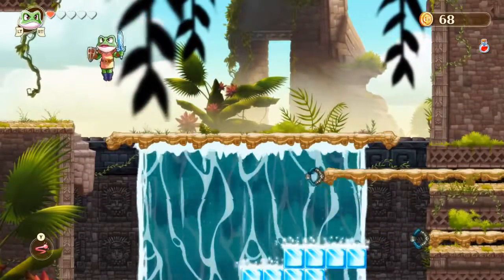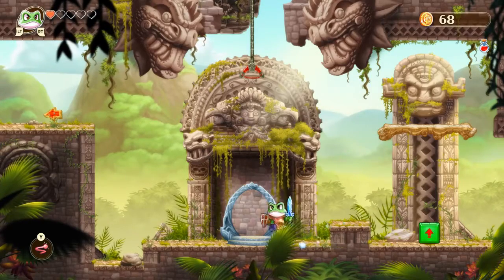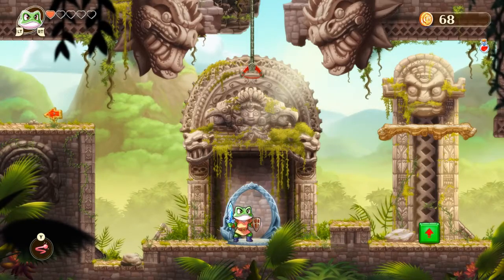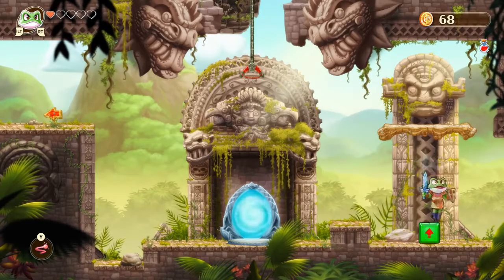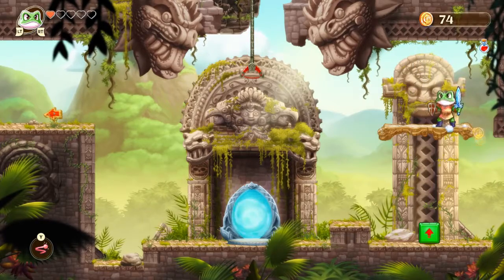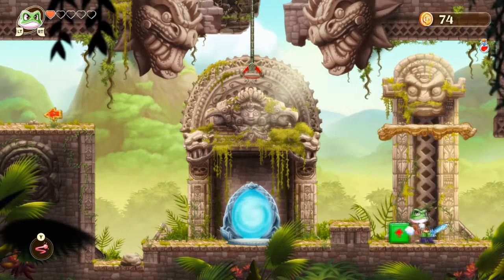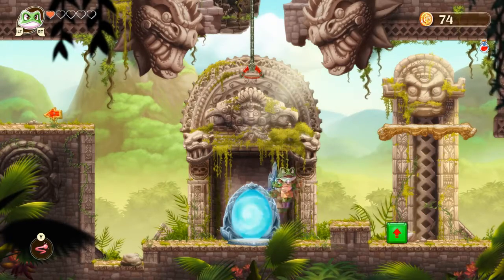There we go. Now I need another safe spot already again with my one little heart going on. That looks like a teleporter thing — we can run back to town, but we are not going to. That's interesting. I'm not sure how it helps me that I can move it.